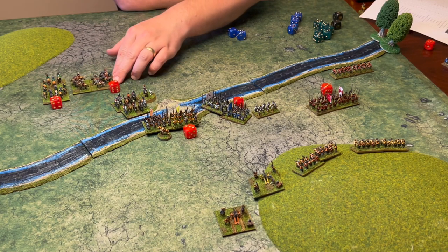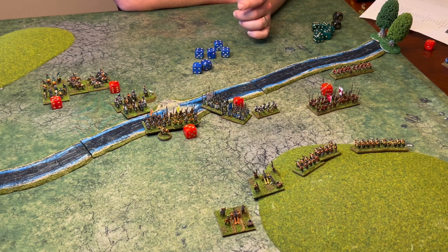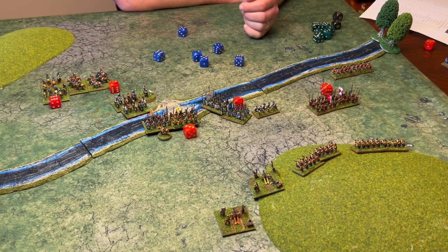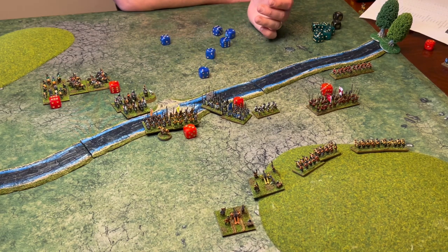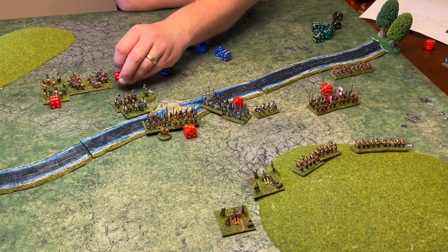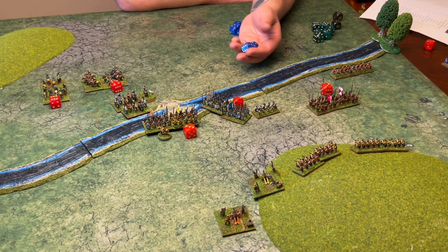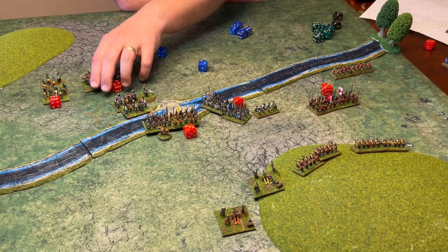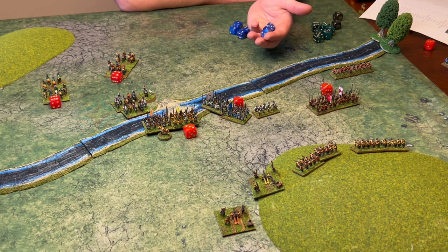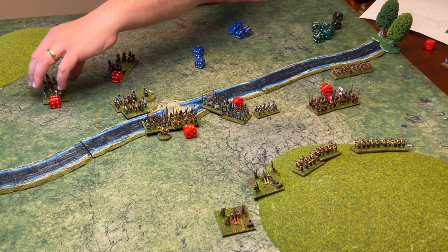Now there is an attack. The attackers need 5s and score 3 hits: 1 casualty. The defence hits on 4s and scores enough results: the attackers lose. Both sides take morale tests. The losers take it at minus 4, plus 2 brave, so minus 2 — needing 6 or above — and they fail, becoming wavered. The other unit takes it at minus 5, needing 9 or 10 — they are also wavered.